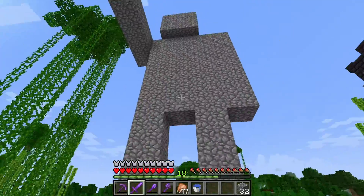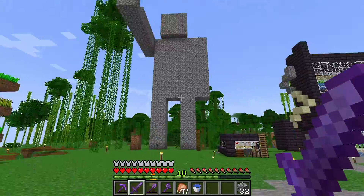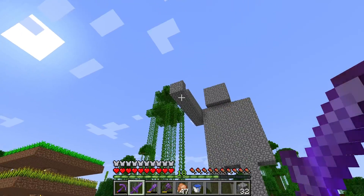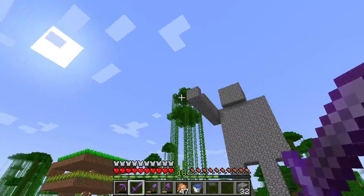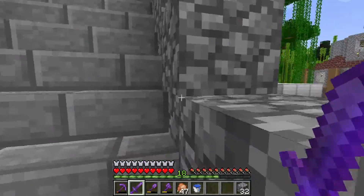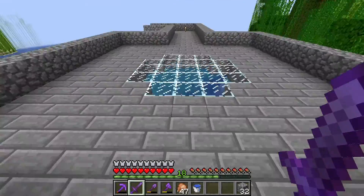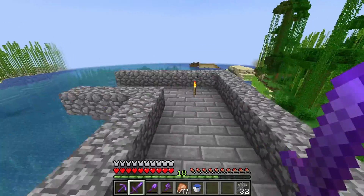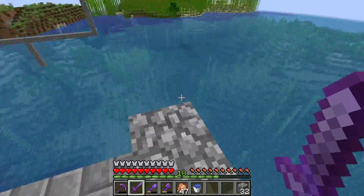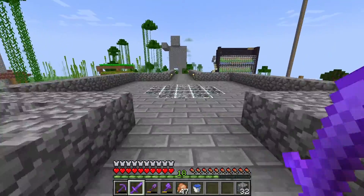Moving on - this is kind of a statue I built. It's a big failure, I'm not gonna keep it. I was gonna make him holding like a diamond, but that would look really weird because that's not how you hold diamonds in Minecraft. Then over here, I was planning to - and I might still make - kind of like a city above the water. So this would be like the entrance, and then there would be like a whole city right here. Kind of a cool idea.